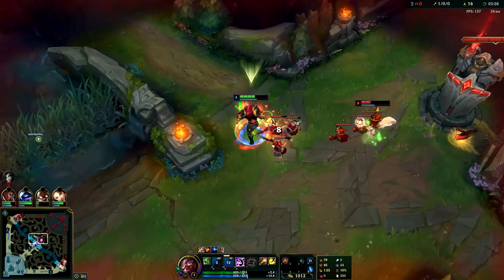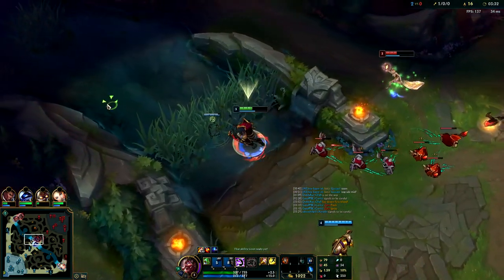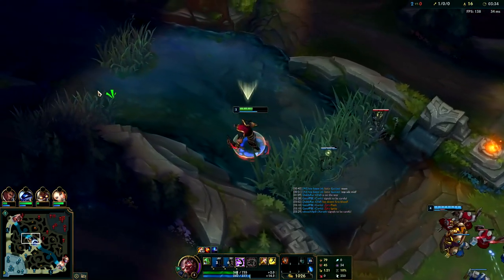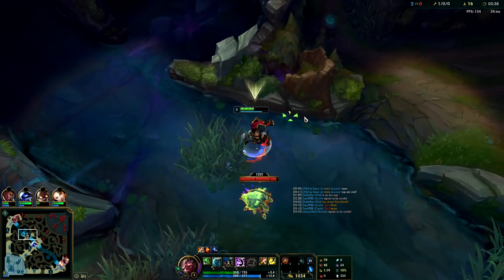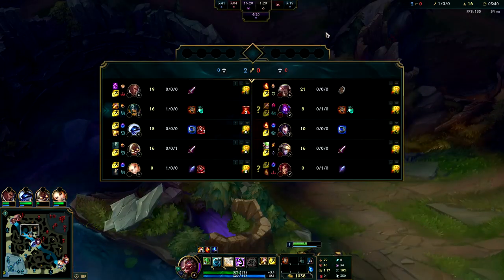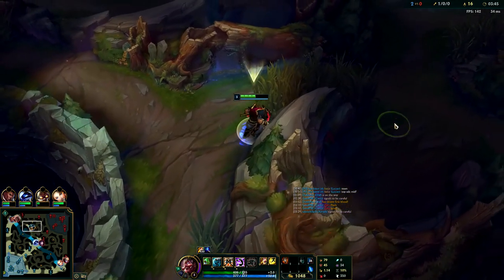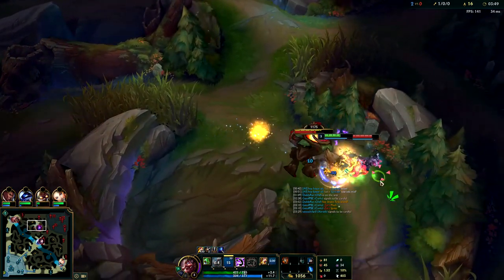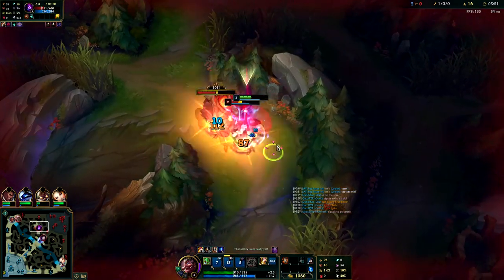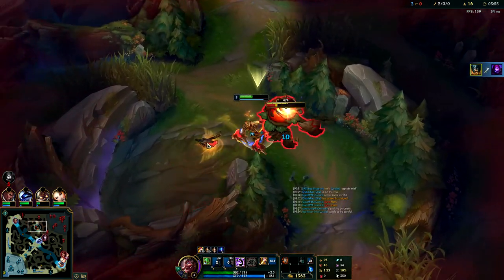I'm going to go get him on his red again - he's going to run straight back to it. Should be a free kill since he has no flash. Check the runes at the start of the video - the runes are really important on Olaf. This setup is really good for bullying people. Approach Velocity is insane on Olaf early.